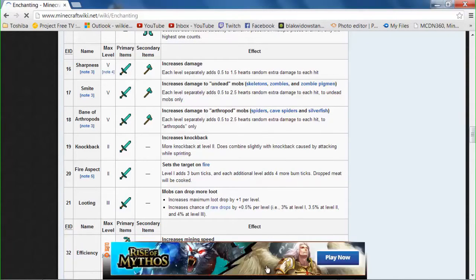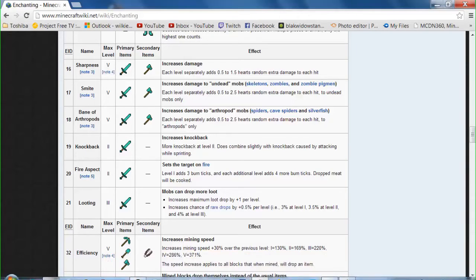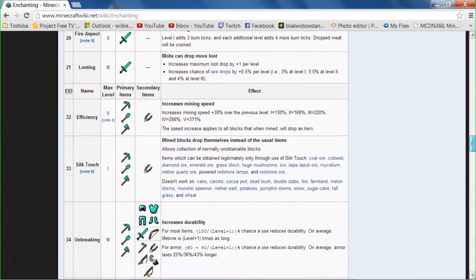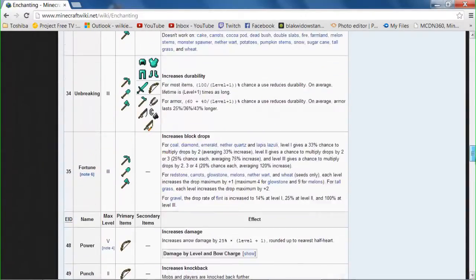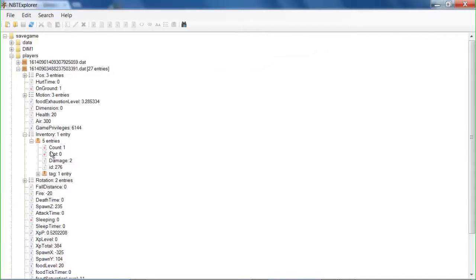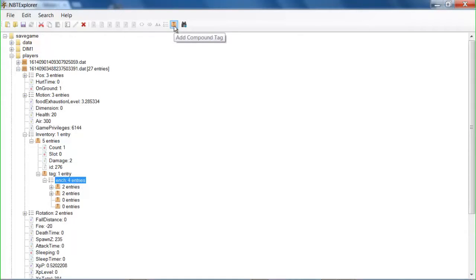Alright, just going to close that. So how many enchantments are there for the sword? There's one, two, three, four, five, six, seven — so there's seven enchantments for the sword. Let's go back onto NBT. Here you can see we have the sword here. Go onto the tag, enchantment, two entries — these are the two enchantments. So what you're going to want to do is to add more. Click on the enchantment with the entries in, and click 'Add Compound Tag'. I'm going to add five more, because then I'll have seven, and this is for each enchantment.